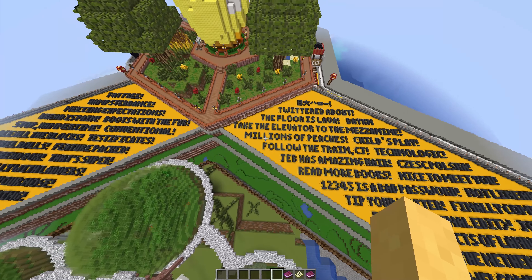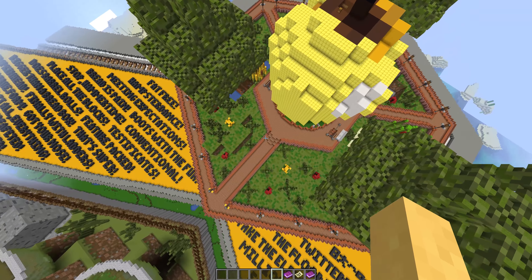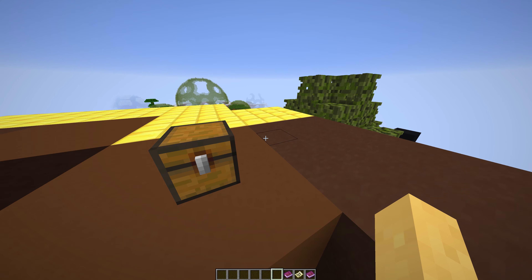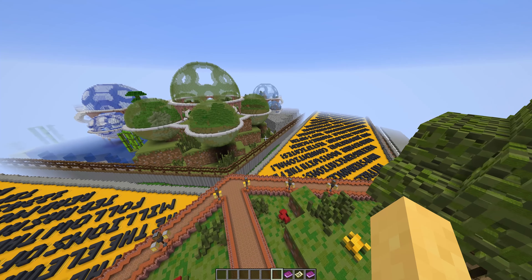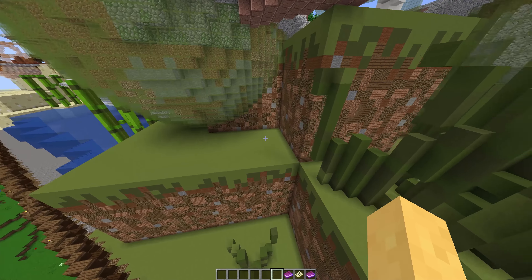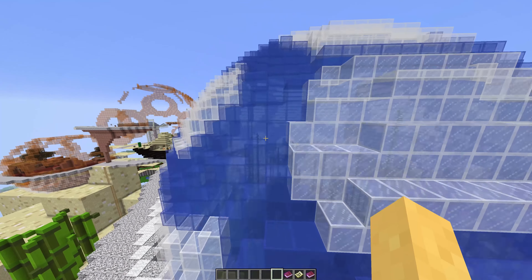We got even more splash text here. Oh wow, we got a lot of splash text. Is this another parkour challenge over here? Another parkour thing — I'm gonna use creative mode and see what's at the top. Enchanted golden apple, nice. This must have taken a long time to build. We got giant sugarcane — now that's cool stuff, the huge block recreations. Got even more biome dome stuff with some savannah going on.